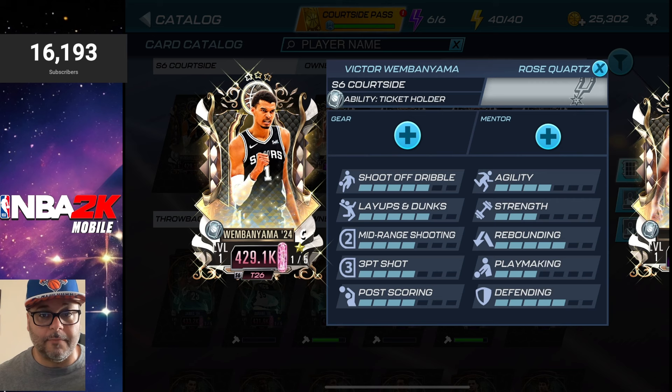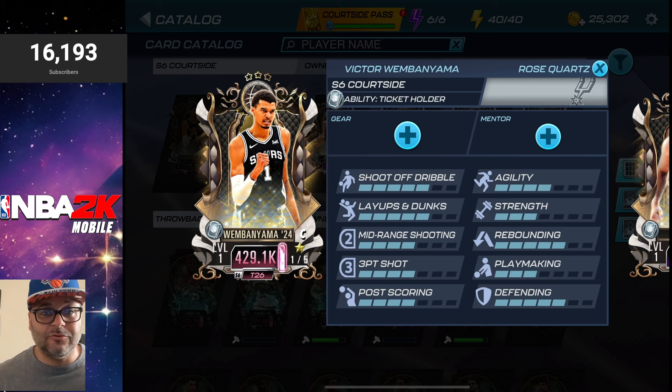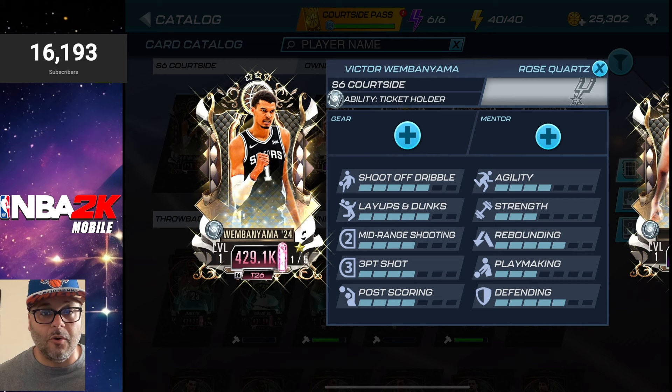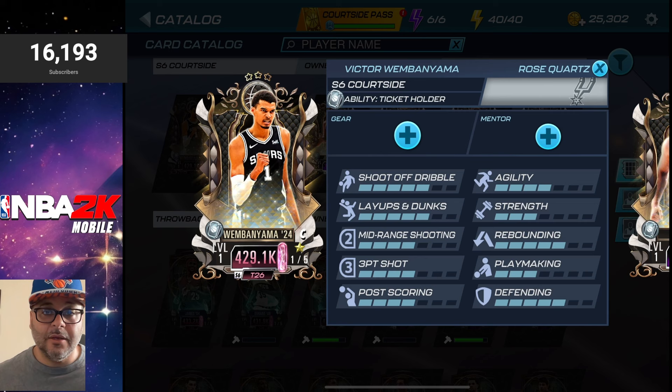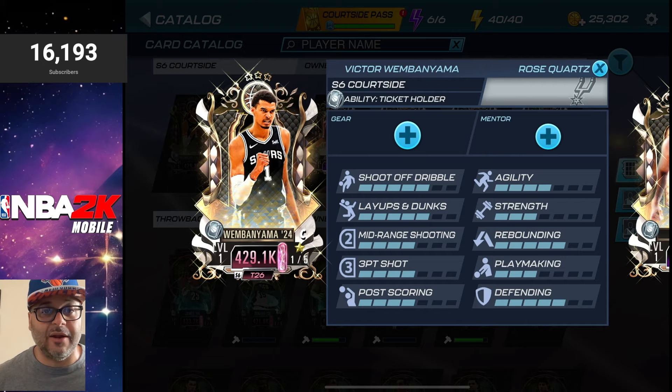This will help him be an even more locked-down defender in the paint and on the perimeter. You also want to boost the mid-range shooting and the three-point shot because Wemby is a stretch big, which will allow you to hit easy mid-ranges off the pick and roll and hit the three from the top of the key and from the corners. Last but not least, boost the post scoring so he's dominant in the paint. This card is at center, giving you a solid center for power cap domination and all events — Courtside Pass players give you an extra 10 style bonus for every event.